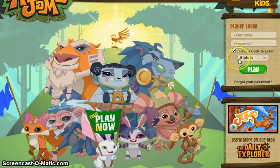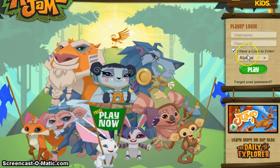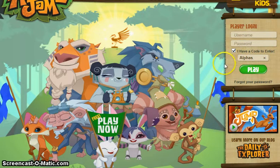This code is the one code with a capital A — for Alphas — so make sure only the first A is capital and then the rest are lowercase. This is your eighth code and it will get you 500 gems.